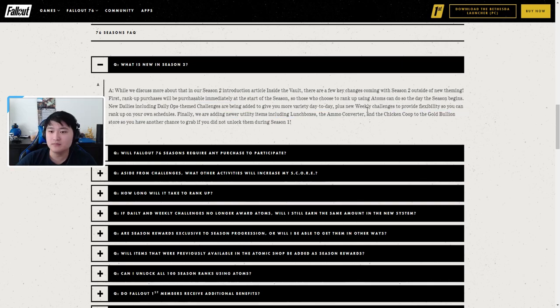At rank 100 you get the Armor Ace Eagle Sting stein, 500 atoms, the Armor Ace game board which you can display at your camp, an Ace Full Assault player icon, and the Ace Full Assault power armor paint. They also mention in the FAQ that you can boost yourself through ranks using atoms, and new dailies including daily ops will be incorporated — daily ops will contribute to progression on the scoreboard.